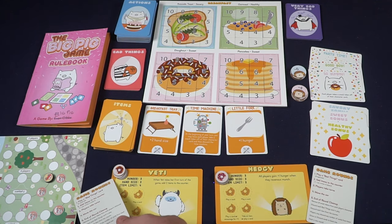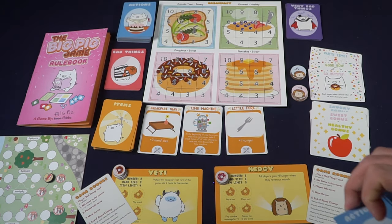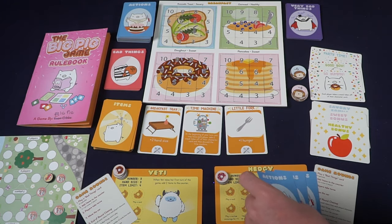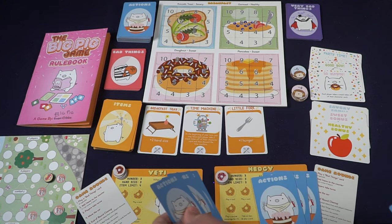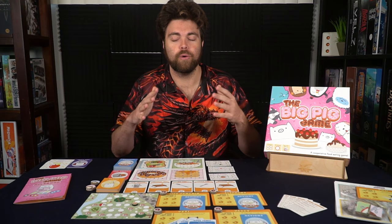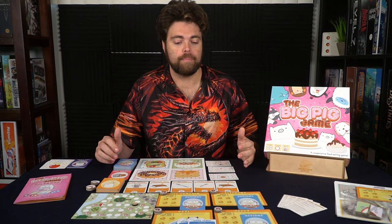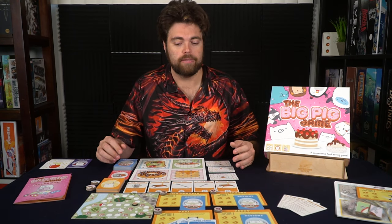Each of the players will select a player board, which will be a different animal. Each animal has a unique ability and will receive a hand of cards based on the number located on the top left-hand side — their hand size — drawing that many cards from the action deck. Give each player four donut tokens, which indicate the four different actions players can take and signal when the round is over after all actions have been taken.